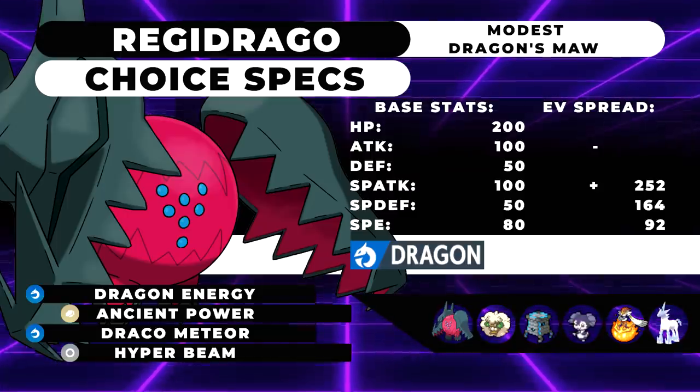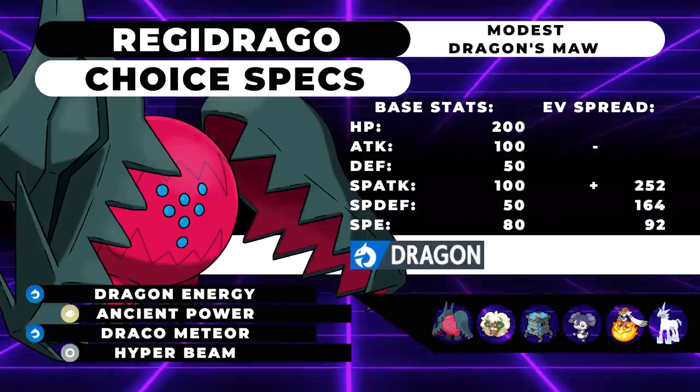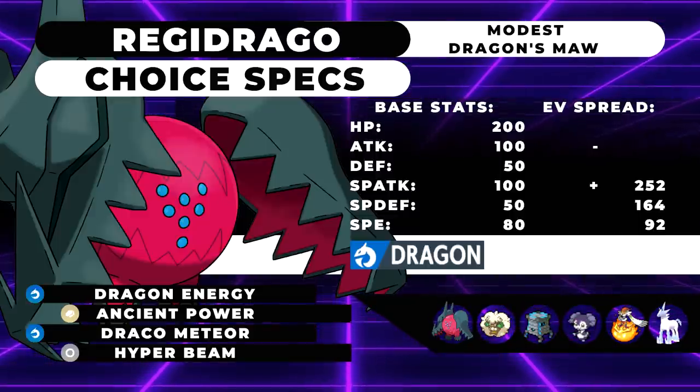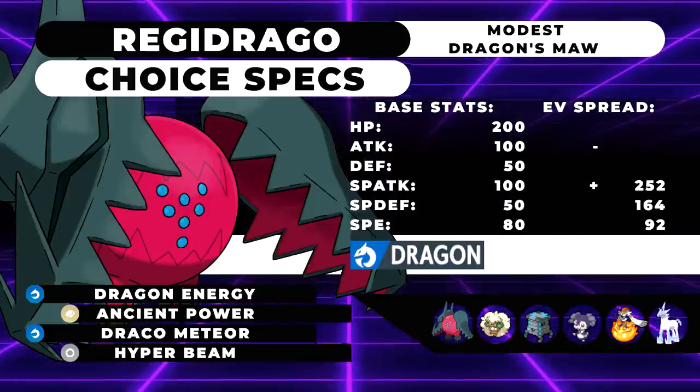So this team is a Regidrago team. I really love Regidrago's design. It's just really fun having what is essentially Charizard 4 — because we have Charizard, Mega Charizard X, Mega Charizard Y, and Gigantamax Charizard. So yes, this is pretty much the 4th Charizard.